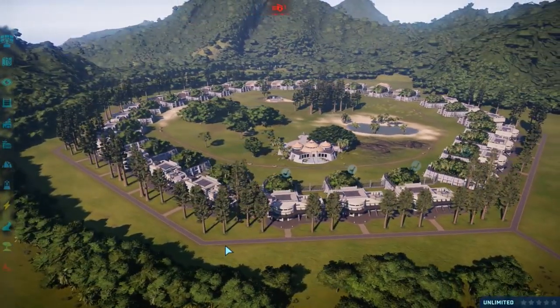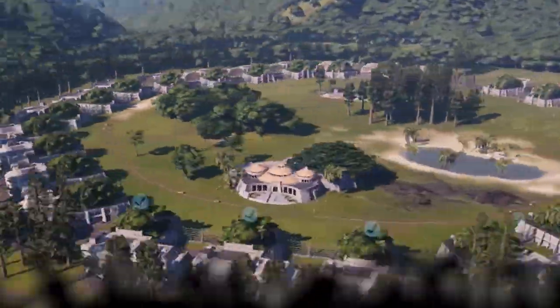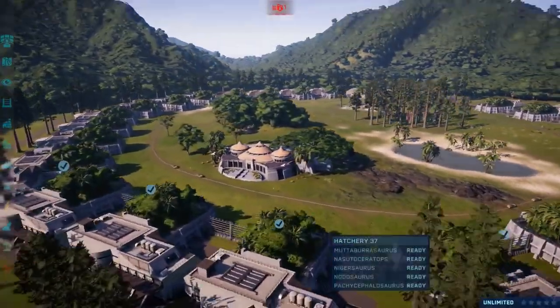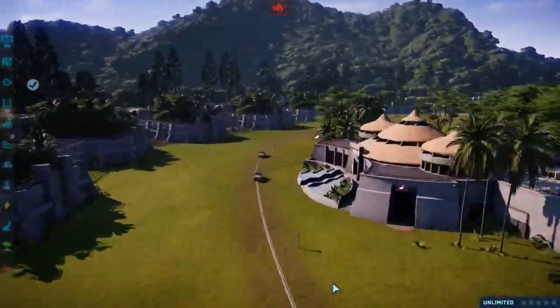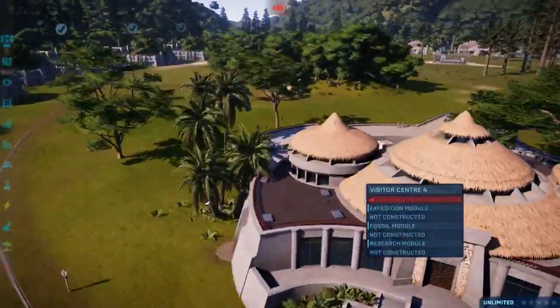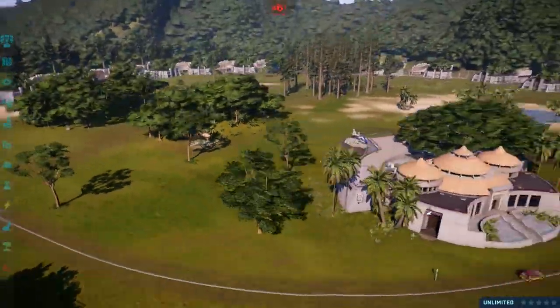Hello everyone, and welcome back to a Battle Arena special. We're back again, except this time we've got something special planned. As you know, Return to Jurassic Park DLC has been released, so we've decorated the Battle Arena fittingly with certain little Easter eggs, like the bathroom hiding about.